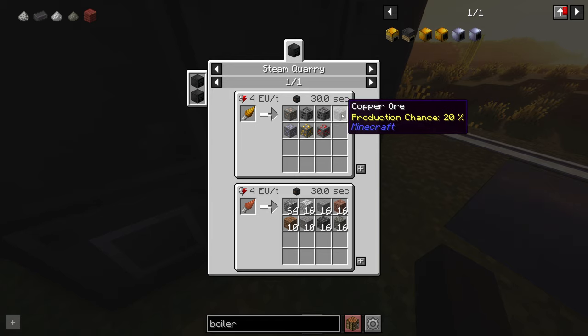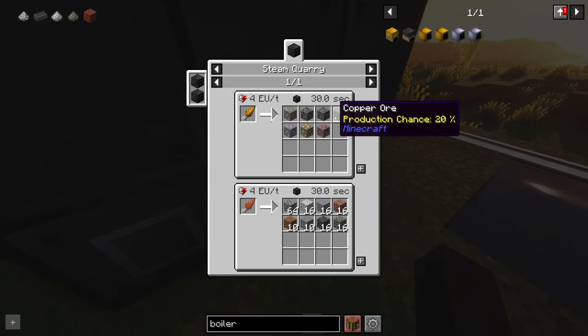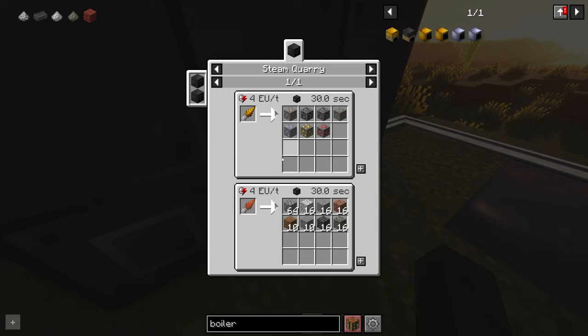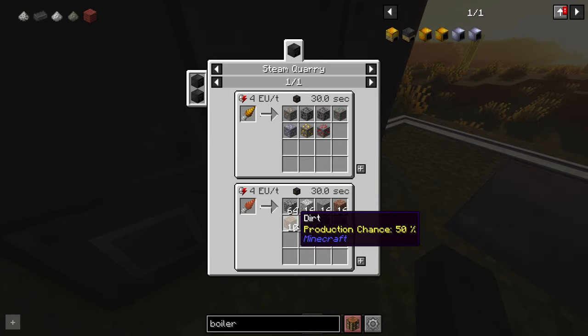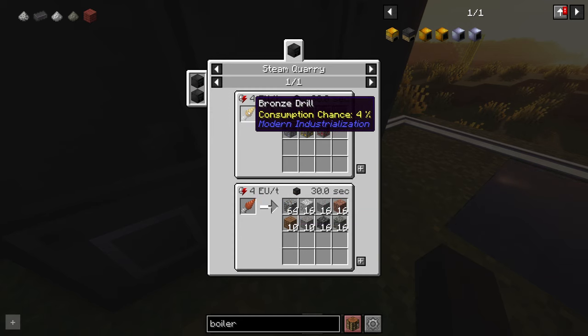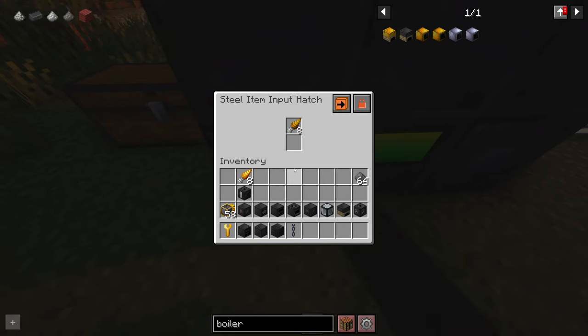With bronze drills you'll get iron, coal, lignite, copper, tin, gold, and redstone at the listed production chances. It takes 30 seconds with zero efficiency. You can also use copper drills in the same amount of time, but you'll get cobblestone, diorite, andesite, granite, dirt, gravel, cobbled deepslate, and tuff — mostly for building blocks. The bronze drill has a 4% consumption chance, meaning each process has a 4% chance to break a drill. Here we've already got some coal and iron.